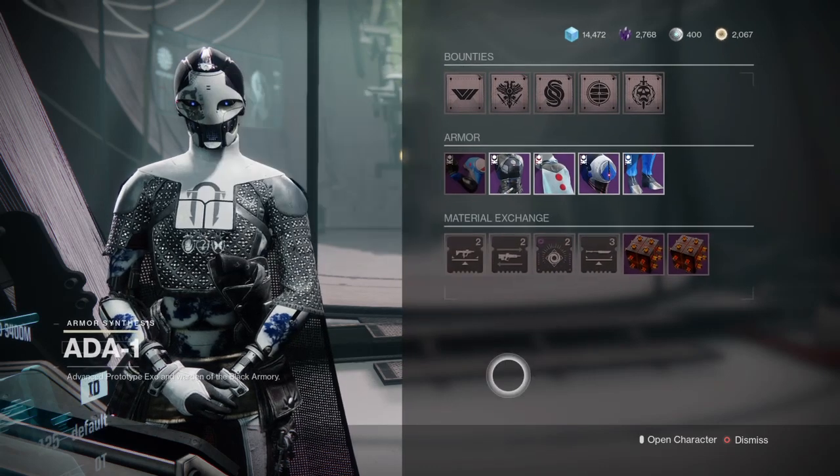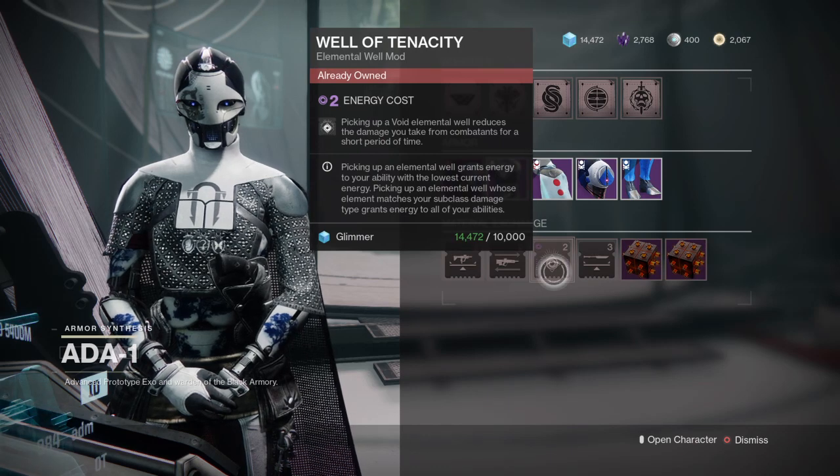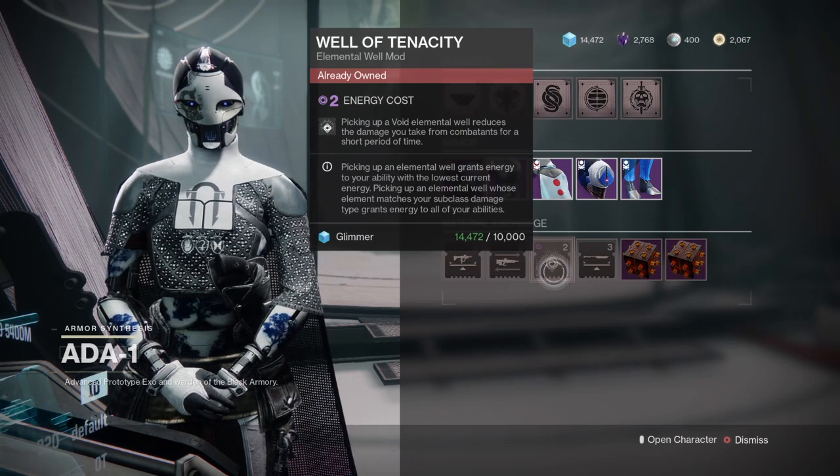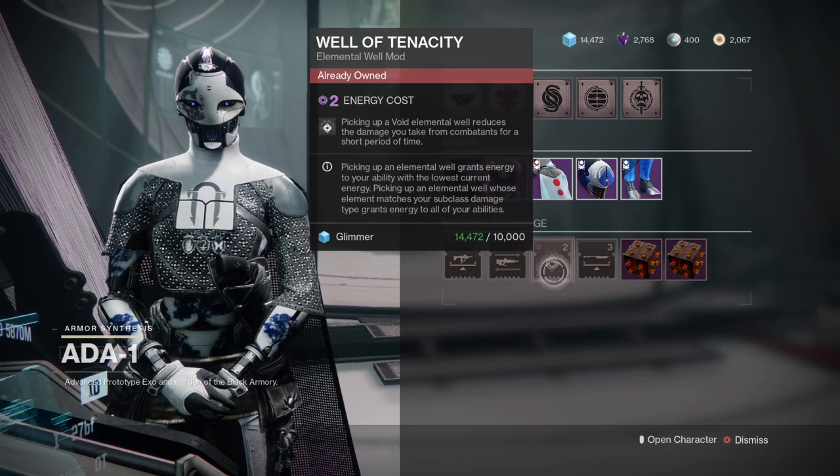This is the one you want to get — Well of Tenacity. Picking up a void elemental well reduces the damage you take from enemies for a short period of time. That's pretty awesome, especially when rocking void 3.0. I highly suggest you use this with either a warlock or titan.